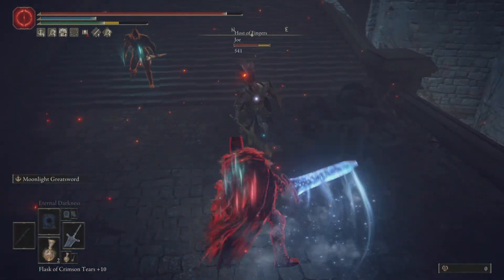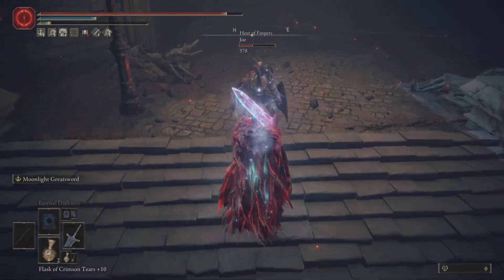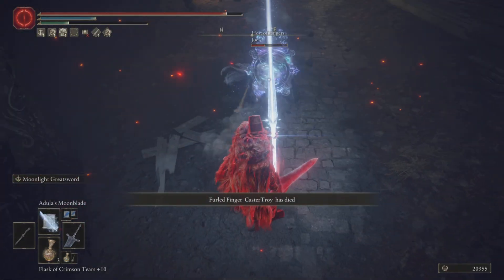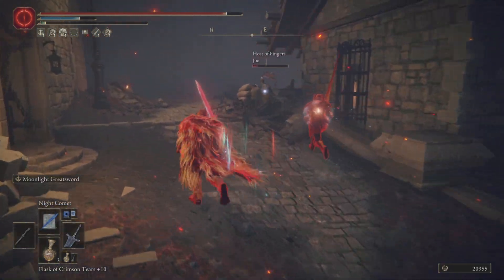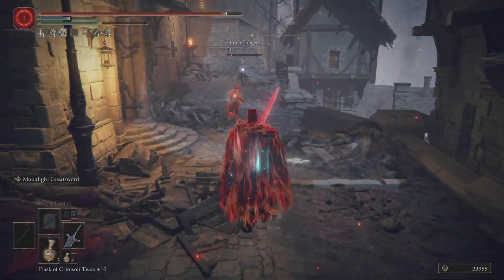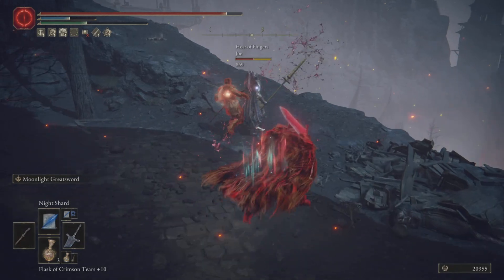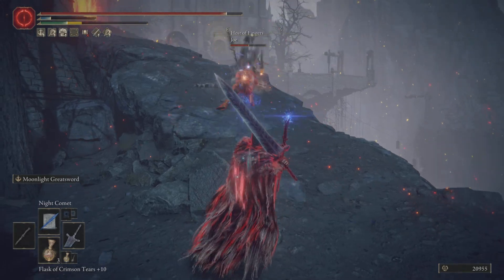Most people who use the Taunter's Tongue to gank will wait until they have at least two friends with them — either one friend and a hunter, or two phantoms — and then they'll pop the Taunter's Tongue and turn it off once they get one invader into the world, just so they can gank them. That's something I wish they would take out of the game. I feel like if you use the Taunter's Tongue to get invaded, that item needs to stay active until the invaders are gone — that's how it should have been.